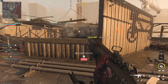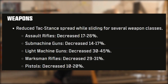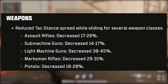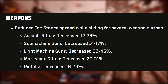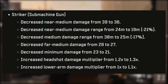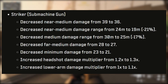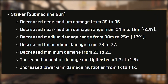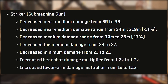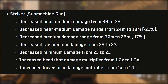For weapon changes, reduced recoil and spread while sliding for several weapon classes: ARs decreased by 17 to 26%, SMGs decreased by 14 to 17%, LMGs decreased by 30 to 45%, Marksman Rifles decreased by 29 to 31%, and Pistols decreased by 10 to 20%. For the Striker, there's a pretty massive nerf: near-medium damage decreased from 39 to 36, near-medium damage range from 24m to 19m, medium damage range from 30m to 25m, far-medium damage from 28 to 27, and medium damage from 23 to 21.